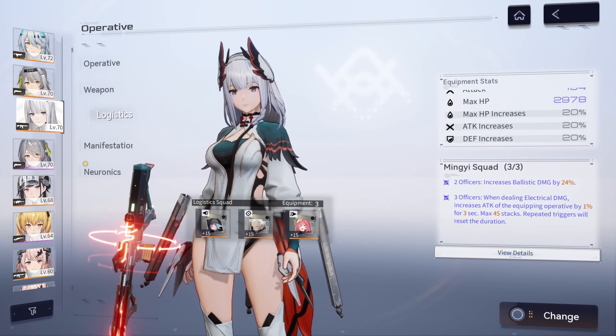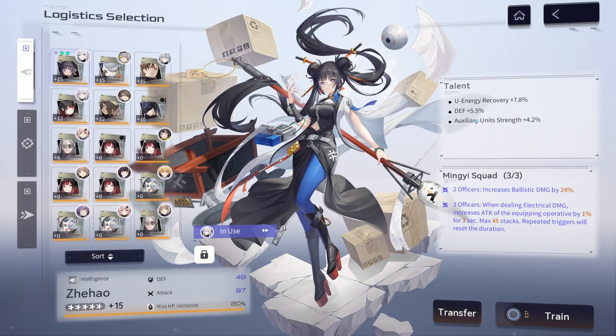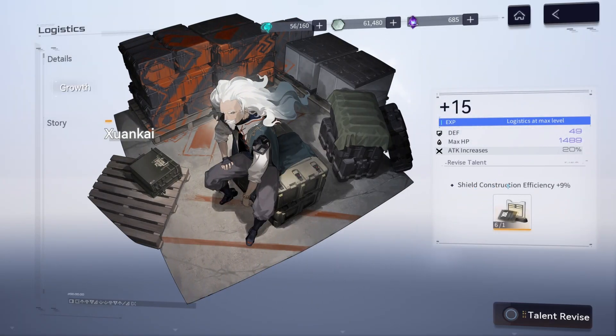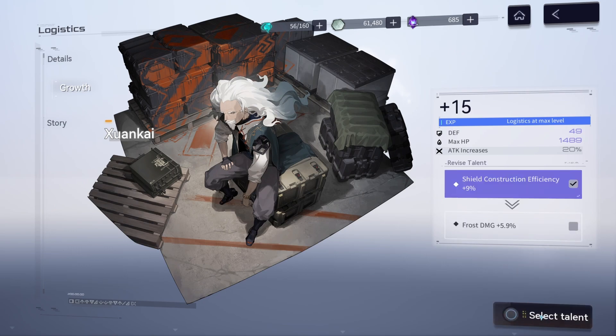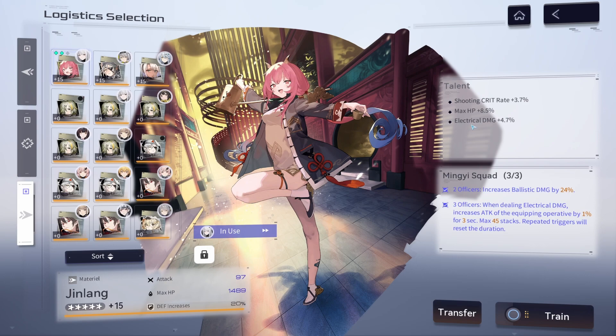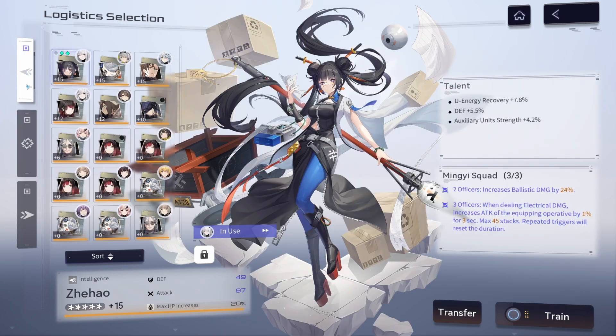Let's jump to Chen Zing — another character I really want to get leveled up for logistics. Auxiliary strength really isn't bad for her, and for Life this is actually very, very good. These extra stats can be any element in the game, but also a heal, shield construction, or auxiliary strength — it really depends on the character. Shield efficiency is trash for Chen Zing, so we'll change it. Frost damage is junk for her. Electrical damage at 3.4 — we'll keep that. Electrical on the last one too.